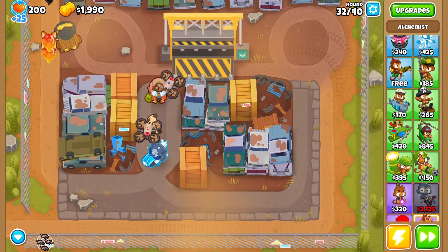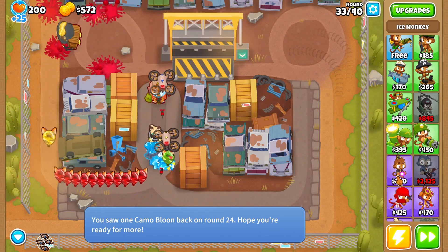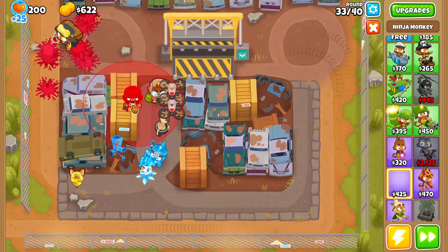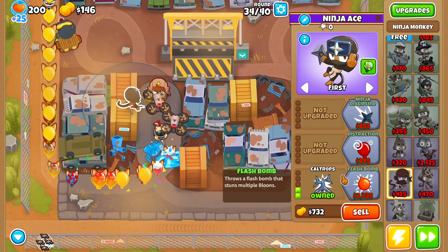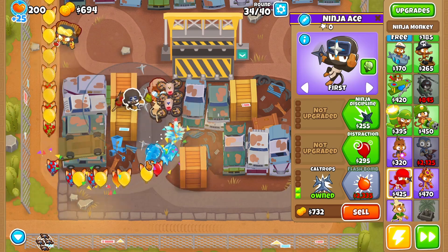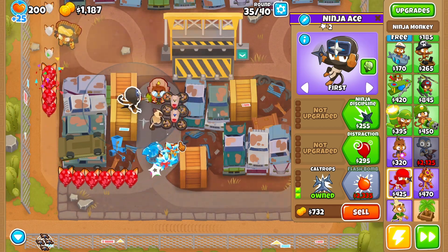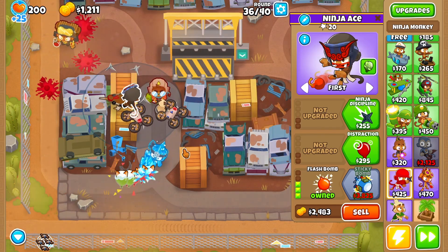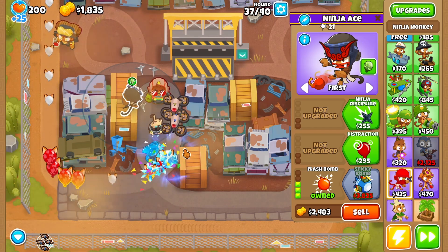Let the money start rolling in, baby! I don't think I can kill anything right now, huh. Here's what I'll do — this is genius — I'll put you here and make you bottom path. So once you're tier 5, you will freeze MOAB-class bloons, putting them in range of the ninja ace, and then the ninja ace sticky bombs it and we win every time. Oh my god, that's my first time actually looking at the icicles — that's a sick effect!